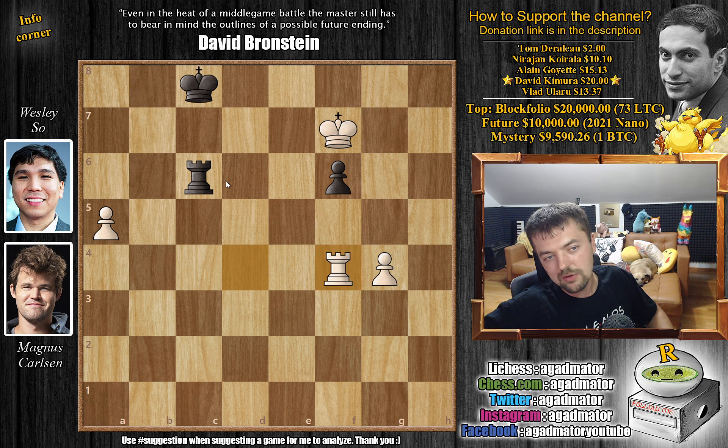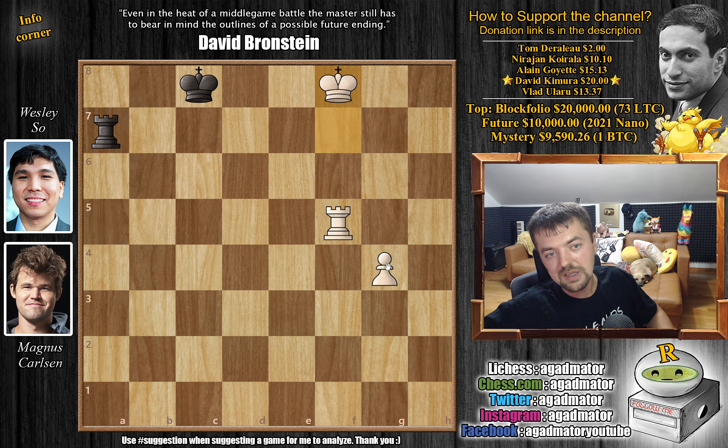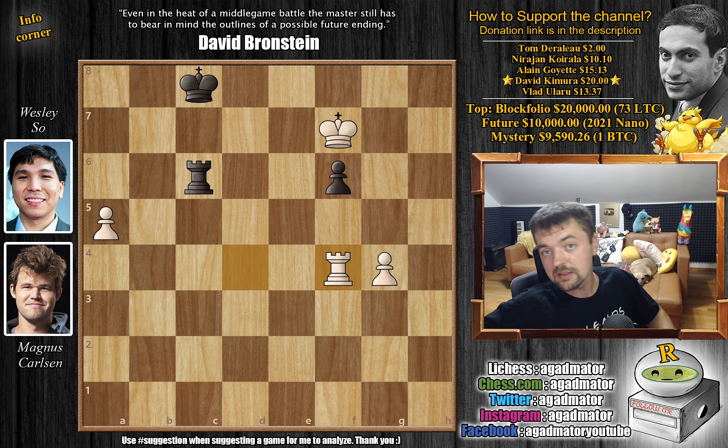After resigning, there are really no good moves. If you deliver a check we pick up the pawn with the king, then escort our pawn off the board; if you go after the other pawn we capture with the rook, and after rook captures on a5, simply rook f5 and that's it. So a very nice game by Magnus, and a very nice surprise for Wesley, with a new game created already at move five. We'll continue covering this tournament. If you have any favorites, use hashtag suggestion and I'll go through them. Thank you to Tom Derulo, Nirajan Koirala, Alen Goet, David Kimura, and Vlad Ularu for contributions to the channel. Thank you all for watching and I will see you soon.